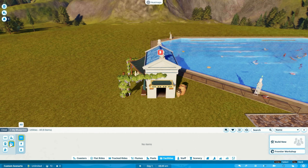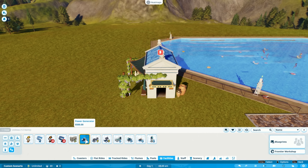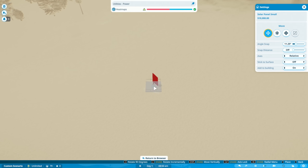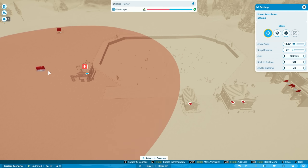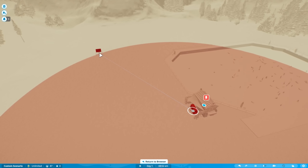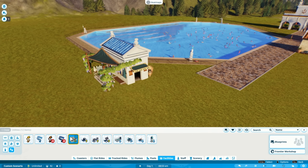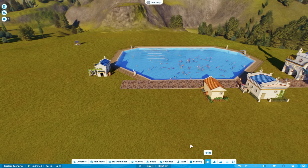If we build new and go to utilities, they've changed the power system. You have generators separated from where you use your power, which is ideal. We're going to get some solar panels — we can put them wherever we want, literally all the way over there just to prove the point. Then we add the power distributor where we actually want the power — let's put it over by the staff building. We just need to connect it to our power source and now this is a power area. You can have loads of solar panels in one big generator area, then distributors around the park, rather than needing a solar panel by everything that needs power. Such a good addition.